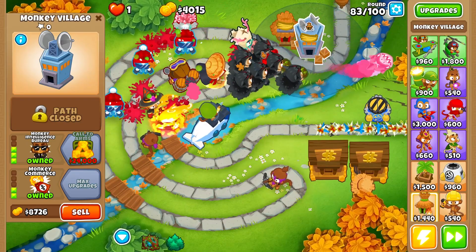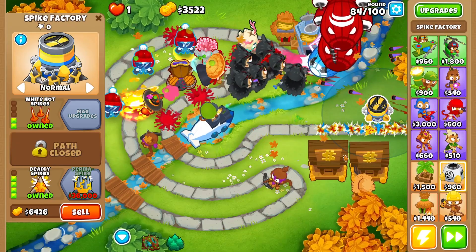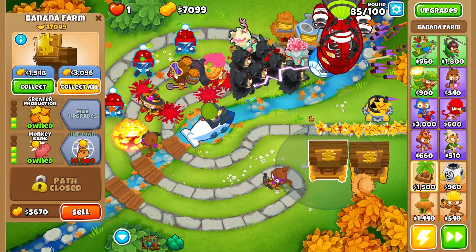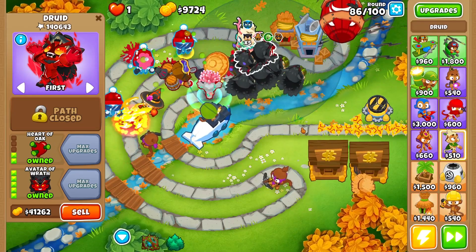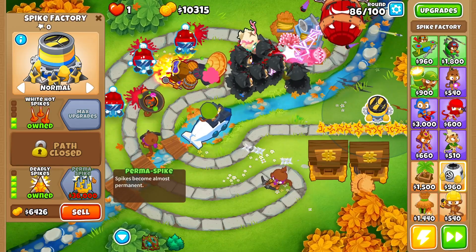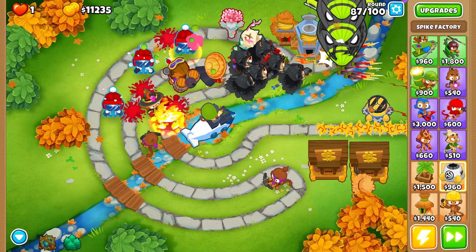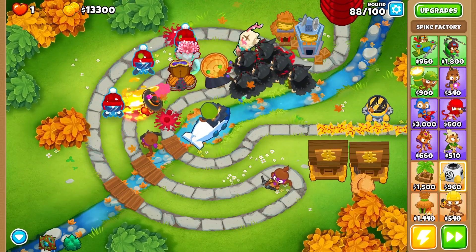Without the MIB, the avatar of wrath would not be able to pop the DDTs. Let's upgrade to deadly spikes. We have 2,000 right now plus 12,000 worth of banks we can sell anytime. The avatar of wrath should shred all the way up until around round 95, so we have plenty of rounds to upgrade our spike factory to permanent spikes.